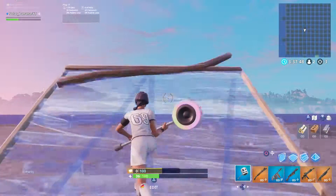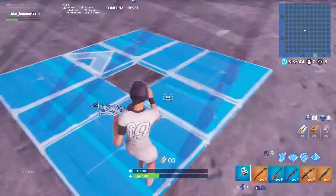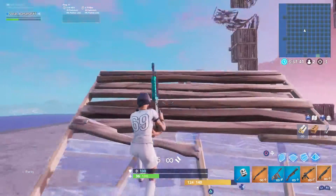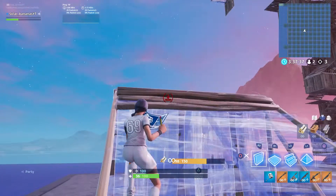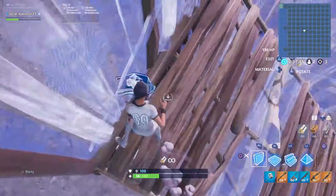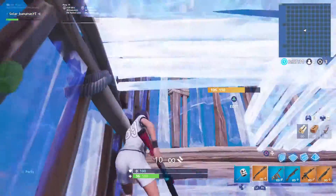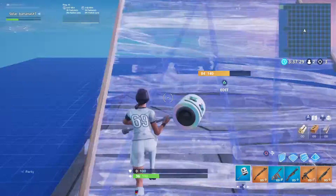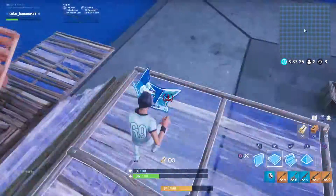So here's how to get high ground really fast if you're in a build battle. You know how jump fatigue works — well, when you're about to crank a 90, don't jump. Do it like that, then jump on the other two. That gives you a high ground advantage because the other person is going to try to do a 90 but they'll get jump fatigue and slow down.